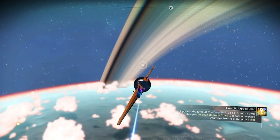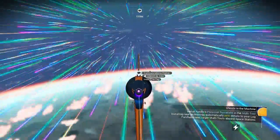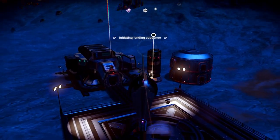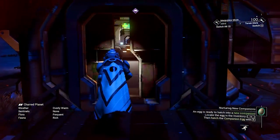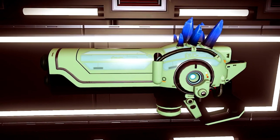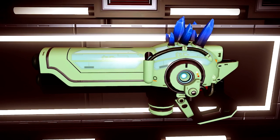Inside this hot planet, we need to go to location minus 36.42, minus 107.15. To make it fast and easy, if you see a communication station, just go straight to it — it should take you to the minor settlement. Land on the minor settlement and go inside.